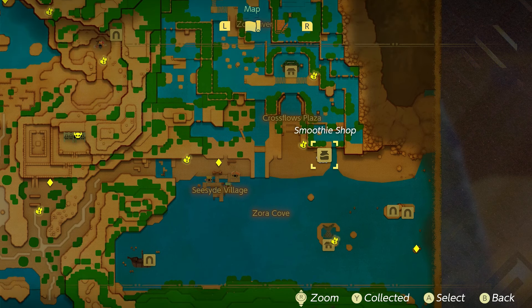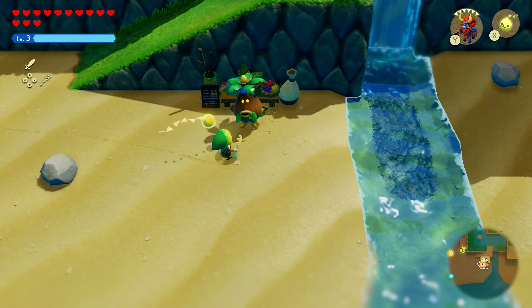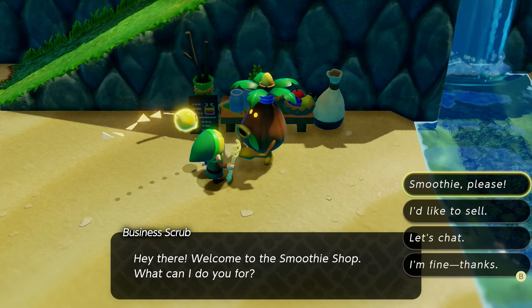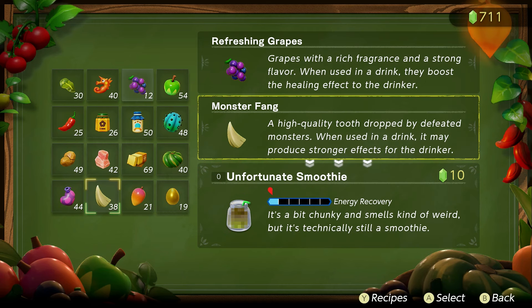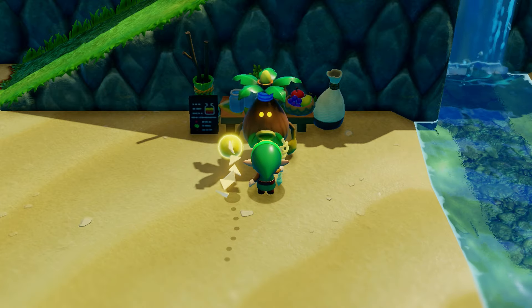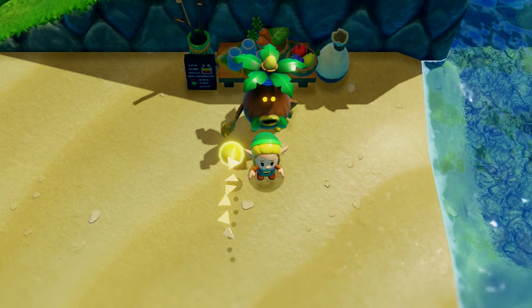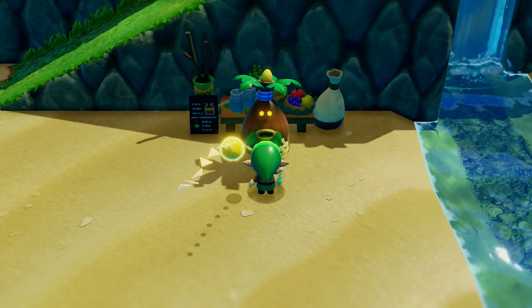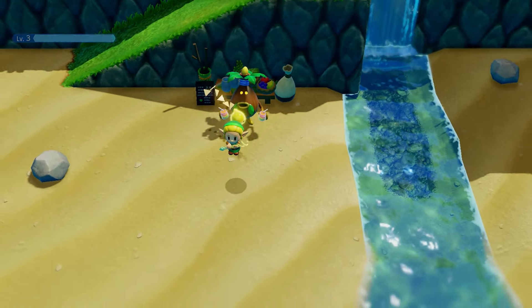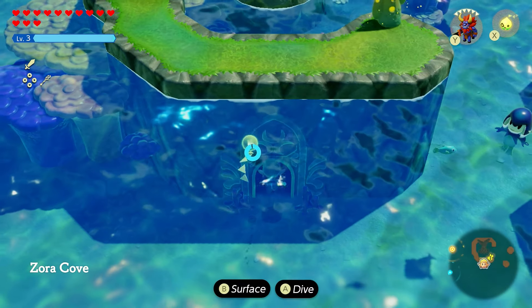For the second item, go north of the Sea Zora Village to Crossflow Plaza — any smoothie shop will work. Make an 'unfortunate smoothie,' which is a bad smoothie. One way is to combine refreshing grapes with a monster fang. Make it first, then head south to the Sea Zora cave just below the smoothie shop.